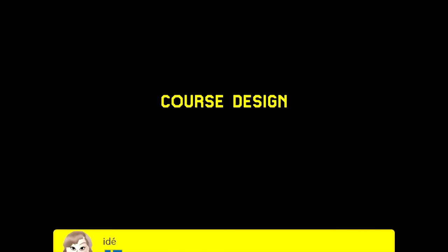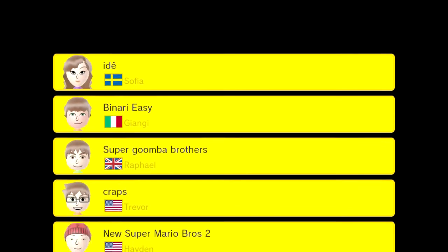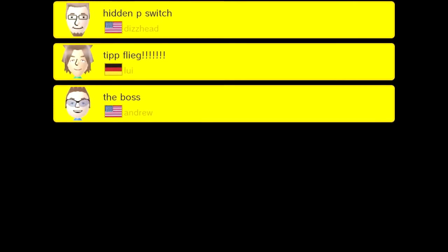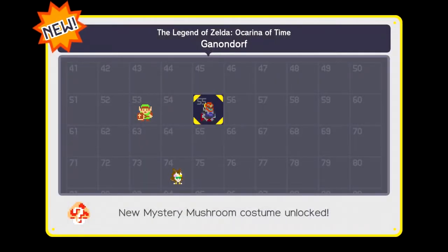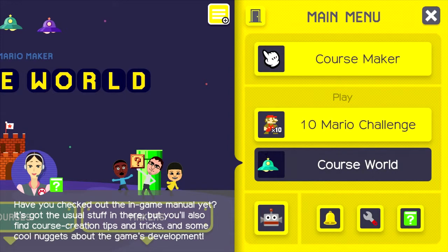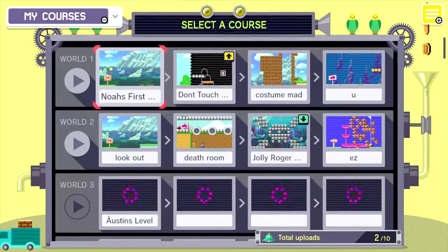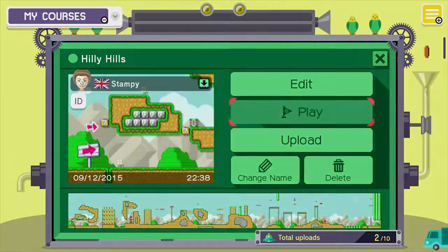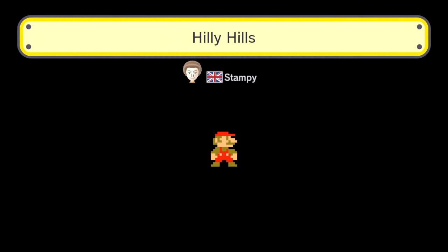Hey, do you want to play one of Stampy's levels? Sure! I have one downloaded. Let's do this hard level. Or we can do Squishies — remember? With Stampy... oh yes, the Amiibo costume — I forgot you get them from Mario and stuff. So we're going to play one of Stampy's levels. Let's play one of Stampy's levels — this one's called Polizels. Stampy did it! I want to play something that Stampy actually did! Sweet. Let's go, Stampy.